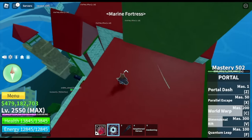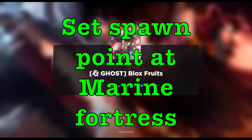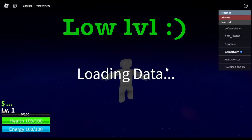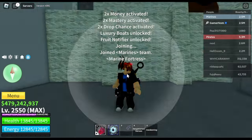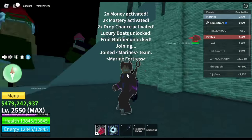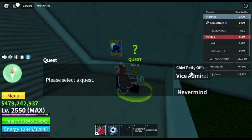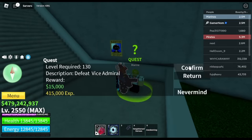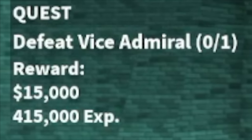If you have Portal Fruit, it's great — but even without it, this will still work, just with less money. So first, set your spawn point at the Marine Fortress. For low-level players, this is the best way to grind money. Make sure to spawn as a Marine. The Quest Giver is at the Marine Fortress, and you can start doing this at level 130. The Vice Admiral is there too.